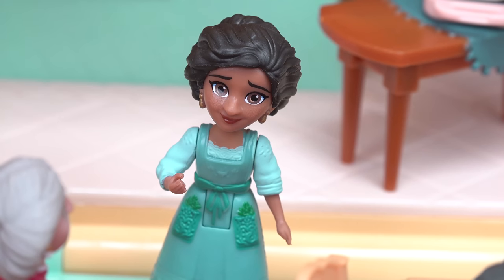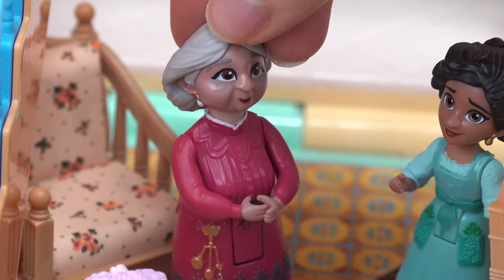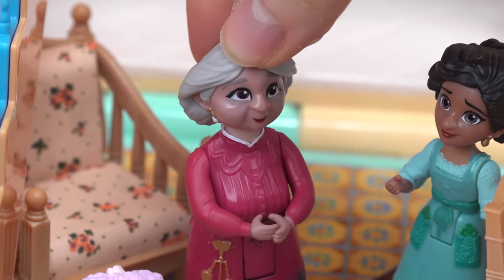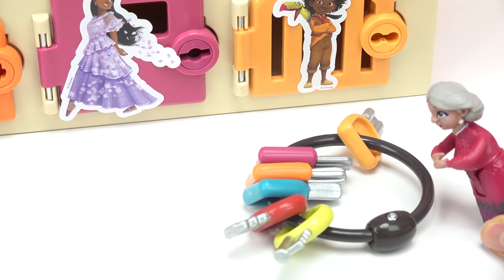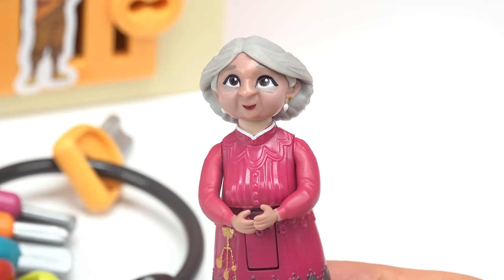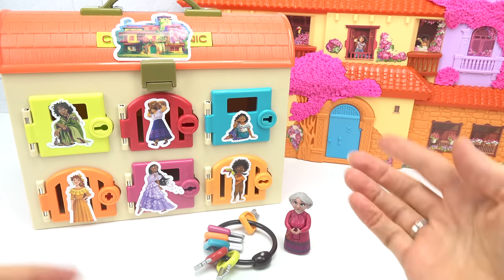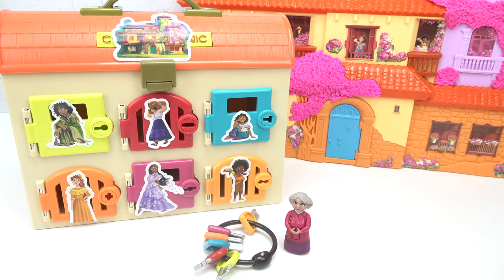When I went outside of my room, I couldn't get back in this morning. The house is playing tricks on us. I need to find all of the keys to the rooms. I found all of the keys. Don't worry, my family, I will unlock each room. But first, the house wants me to do something for each person. Let's help Grandma Alma open up each of these house doors.